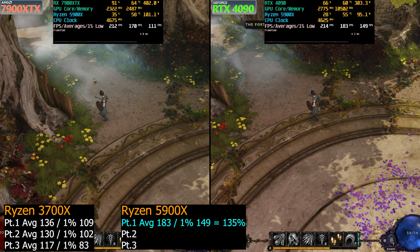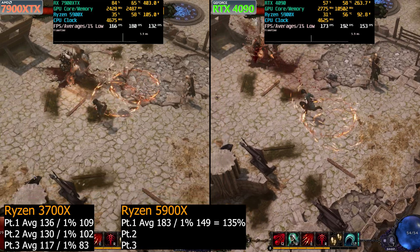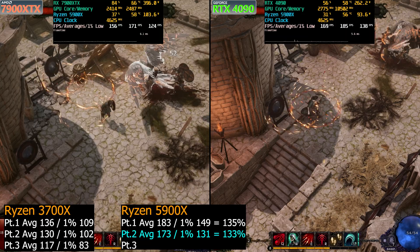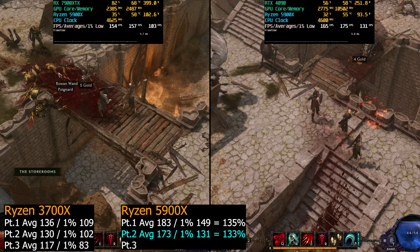This is kind of what we expected to also see in the Helldivers video I released, but we didn't — we saw both CPUs perform the same, which is crazy. On part two, we're seeing similar gains: the 5900X is 33% faster on the averages than the 3700X, and 30% faster on the 1% lows than the 3700X.